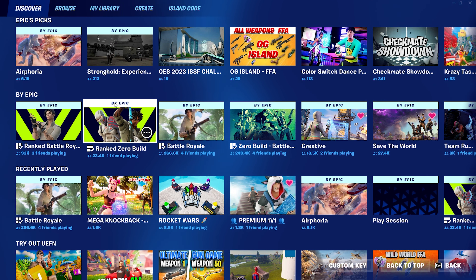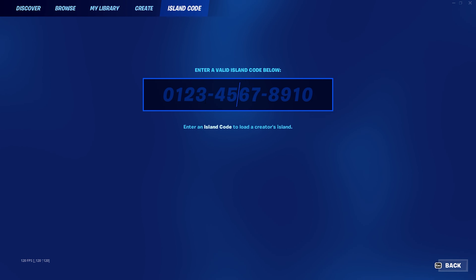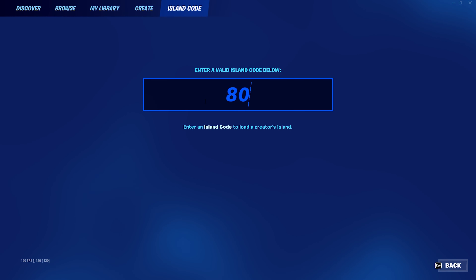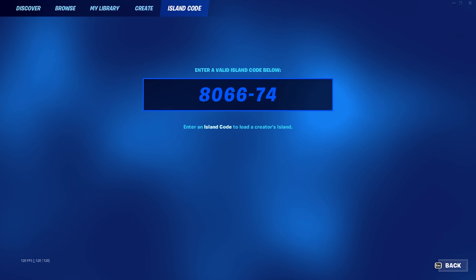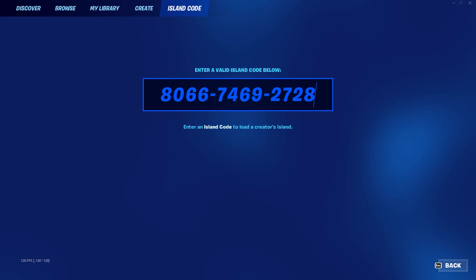There is still a way to play Battle Labs — in fact there are two different ways. Both of them are within the island code section. First, if you want to play just regular Battle Labs by yourself, go ahead and type in the code 8066-7469-2728. This is going to be a standard solo Battle Lab.